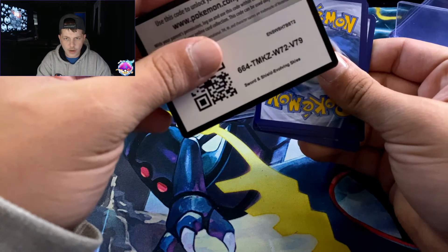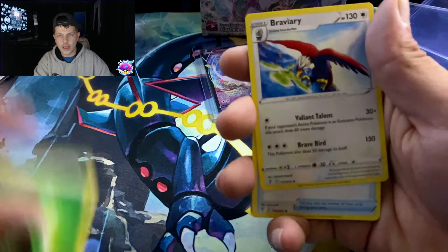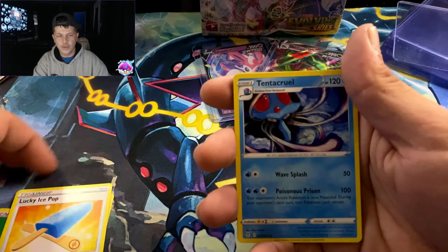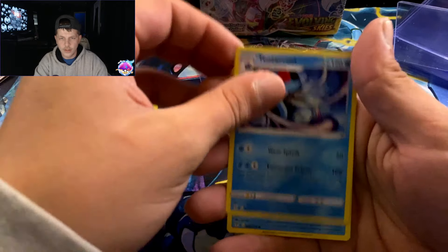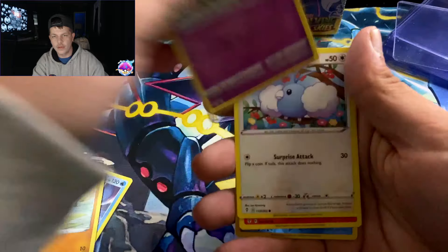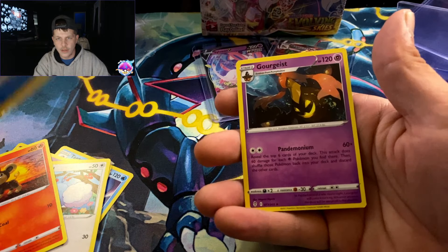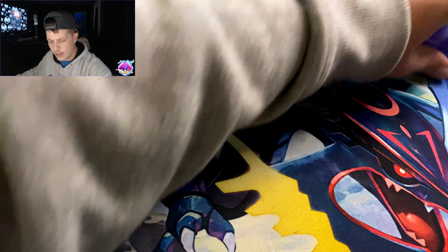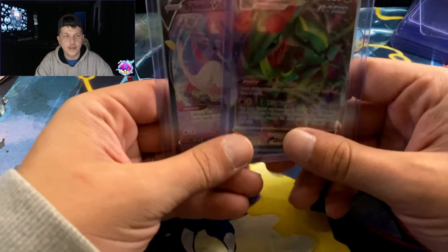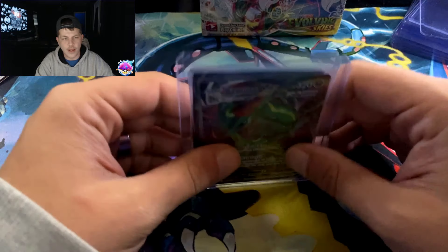And it's a green — oh no, guys. Dre will probably beat me. Code card. At least I hope he does — hopefully he pulls an alt art or something. Grass energy, Bravery Charm, Ice Pop — hey Dre, I know you're gonna watch this, his favorite thing from Fortnite — Ragnald, Swablu, Litleo, Bergmite reverse, and a non-holo Gourgeist. So now, our pulls: Dre needs to beat a Rayquaza VMAX and a Sylveon V — that's all he has to beat. We have a few holos but we're not counting those.